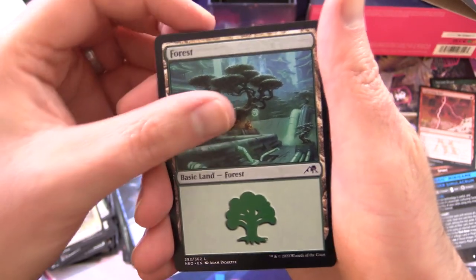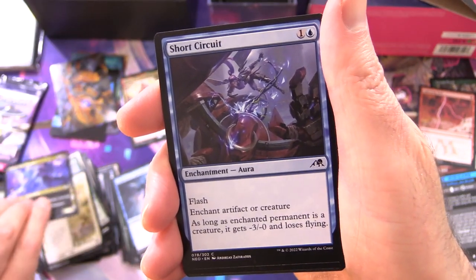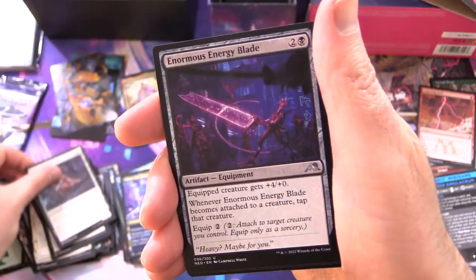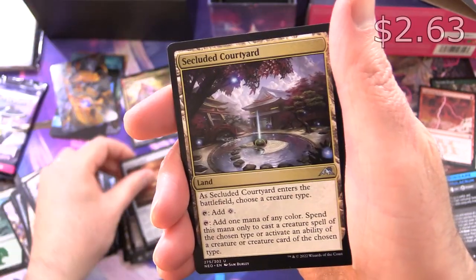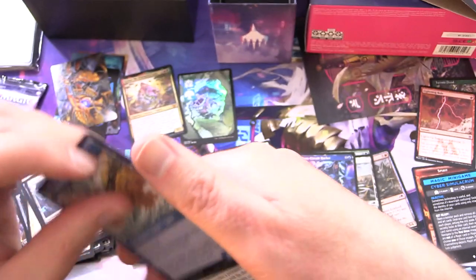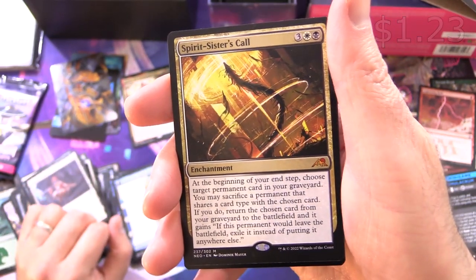And a Forest. Silver Fur Master, also known as Master Splinter. Short Circuit. Lethal Exploit, Virus Beetle, Spirited Companion, Enormous Energy Blade — that thing's quite frankly ridiculous — Bronze Cudgels, Secluded Courtyard, nice pull there. Behold the Unspeakable, and on the other side Vision of the Unspeakable. Along with another Mythic — Spirit Sister's Call!